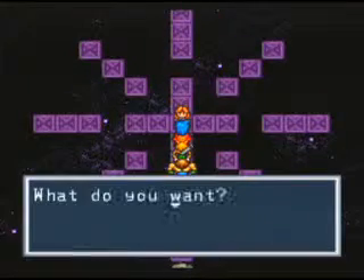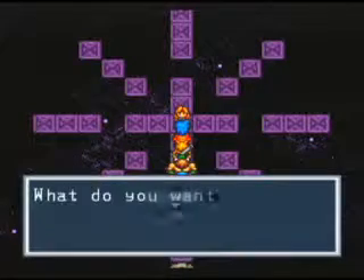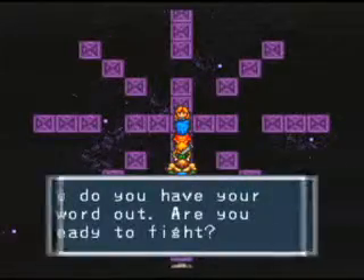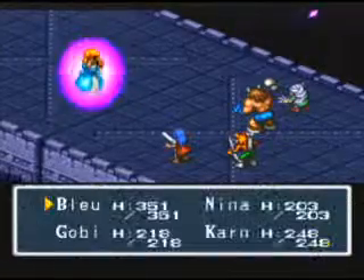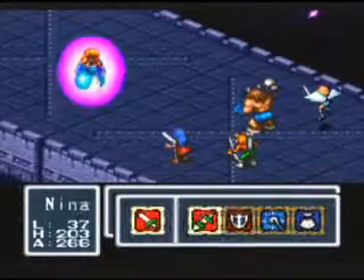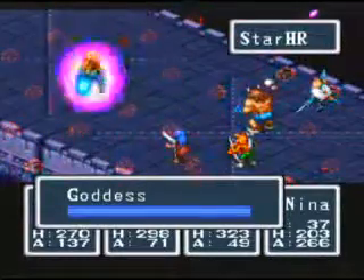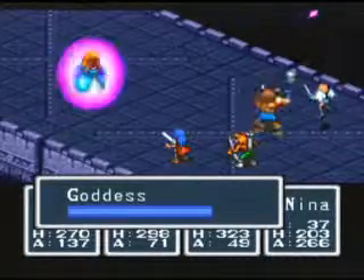And there she is — it is Tyr. If you ask her for a wish, she will fully restore your party to full HP and MP. If you say no, you will get into a fight with the little crying girl in a purple bubble. There's no point in burning a whole bunch of power on this fight, so don't bother using any MP or anything — it will be over in a couple rounds.